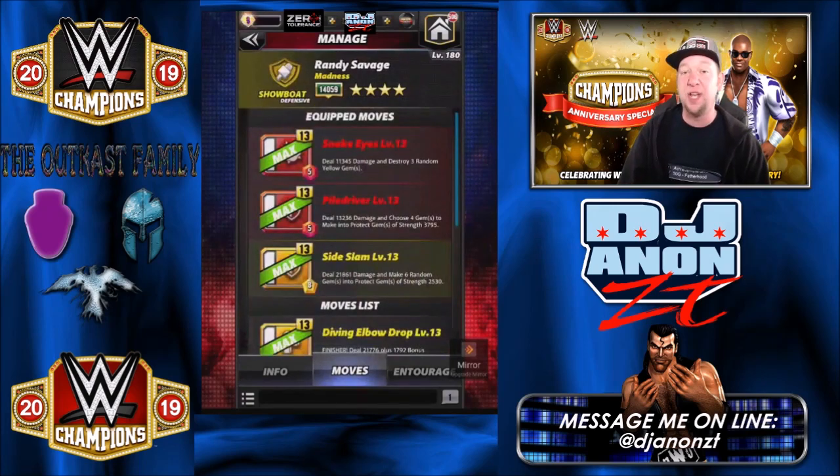Let's take a look at the first move set — this is what I found to be optimal. Not as fast but definitely reliable, and it keeps your health taken very low because you get a lot of protect gems and low charge moves. We got double red moves: Snake Eyes, five charge, deals 11,345 damage and destroys three random yellow gems. We got the Pile Driver, also five charge, deals 13,236 damage and choose four gems to make into protect gems of strength 37,95. Sidewalk Slam, yellow move, eight charge, deals 21,861 damage and makes six random gems into protect gems of strength 25,30.